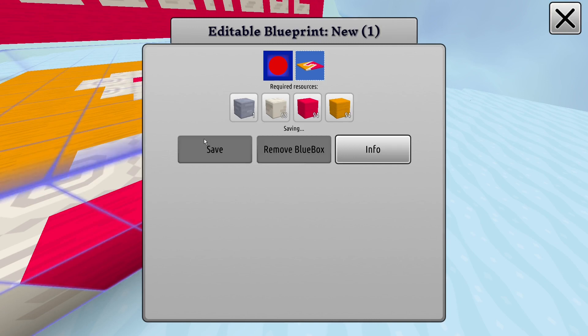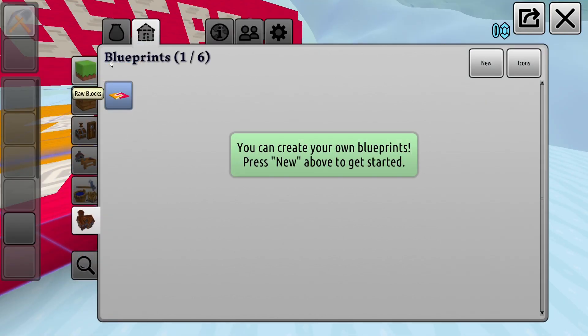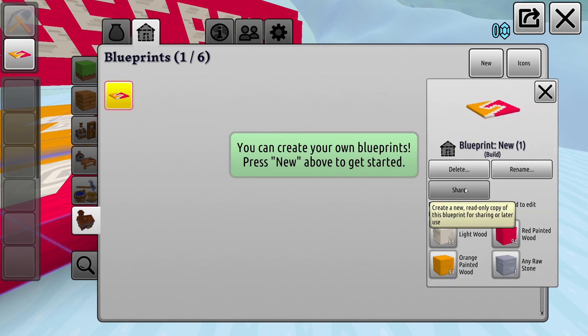So keep that in mind while building. When you're done, click on the blueprint box and press the save button. Back in the blueprint menu, you can see that your creation was saved. Here you can rename it, delete, or share.